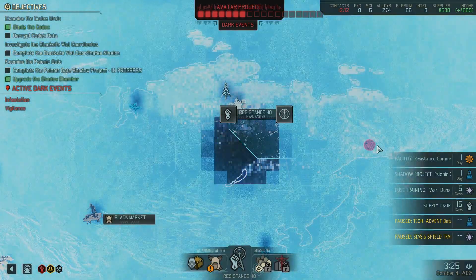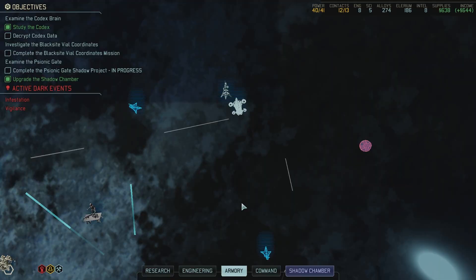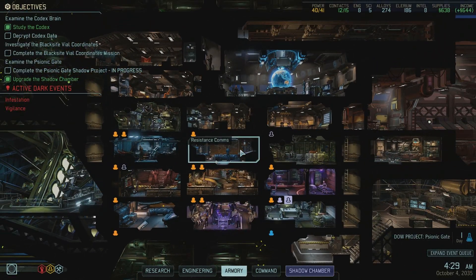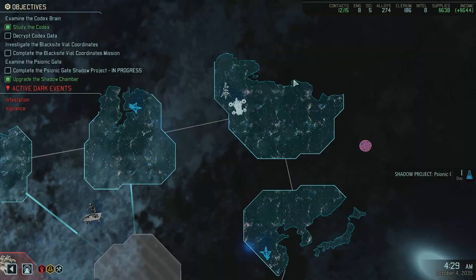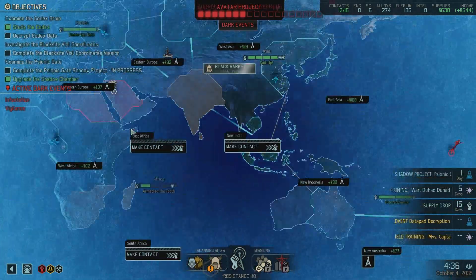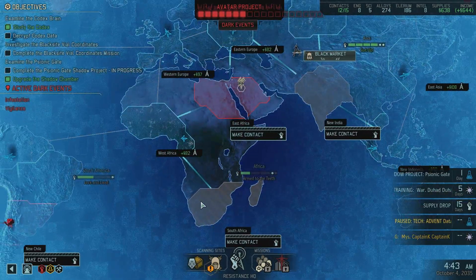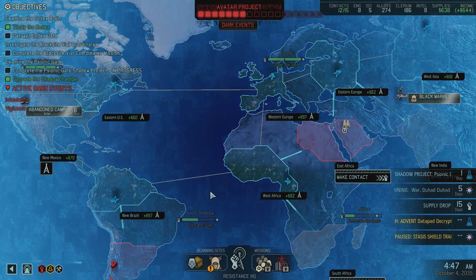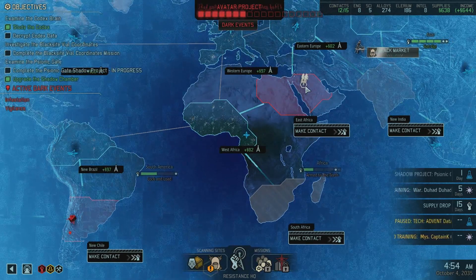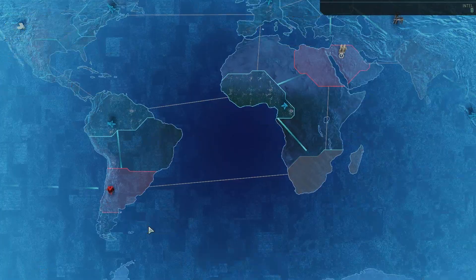Let's see, what if I do this? Will that UFO find me there? That is what I need - now let's put form on that. And now we have quite a few contacts - three more contacts, which is almost as much as we need. We need one, two, three, four contacts - that is all we need. This mission will be adding to the Avatar project, so this takes precedent. We don't have the intel to make contact over there.